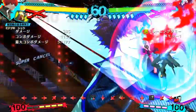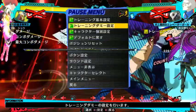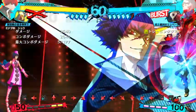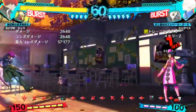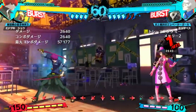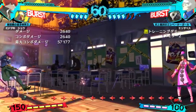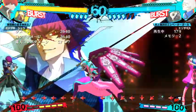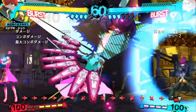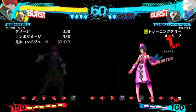Speaking of supers — his wave super: the C version is for combos, the D version is very fun and goes full screen. Because it's full screen, it blows up personas. It's a great way to punish if your opponent is being obvious, or if you're fighting a character with long range moves like Mitsuru's whip or Yukari's arrow. Next is his counter — it's not too great, but it does work on personas. No matter where your opponent is, if it activates, your opponent is hit. It doesn't work on projectiles though, so be careful.